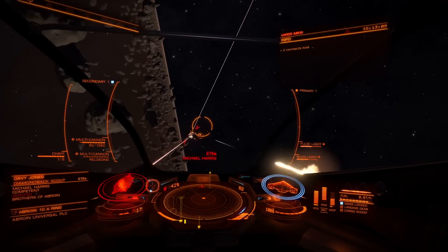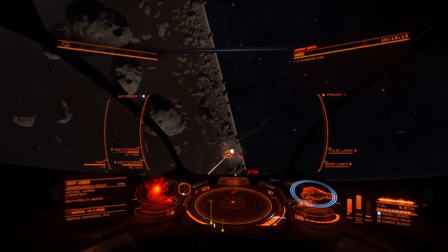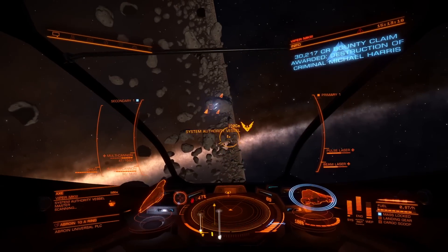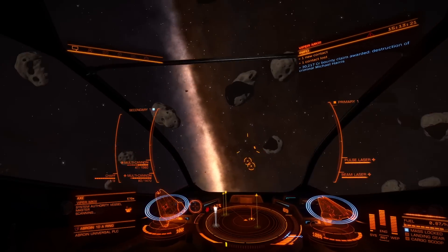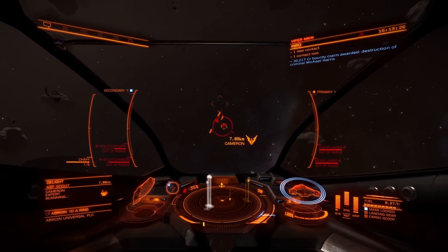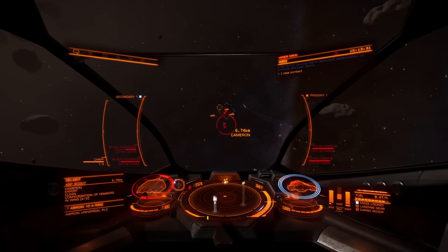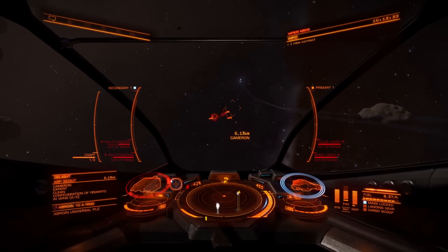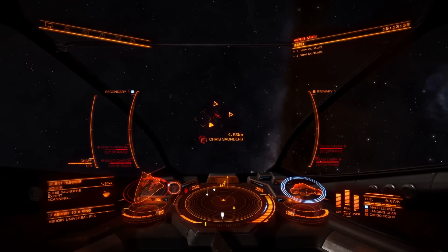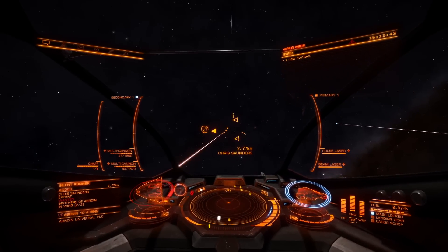Hi guys and girls, I'm Obsidian Ant and welcome back to Elite Dangerous on the PlayStation 4. I've been flying around here in the extraction site for about 30 minutes or so and got a fair amount of bounty. This is for this week's community goal in Abryon - I'm not sure how you pronounce it. We've got the regular combat community goal here, there is a trade one I'm going to get into as well, and we can have a look at how to find the commodities we need for trading. It's always worth checking these things out.